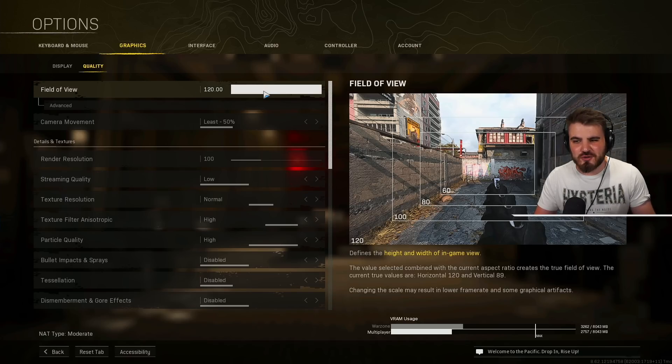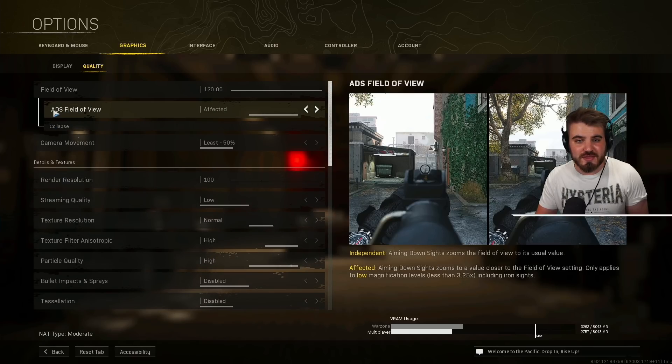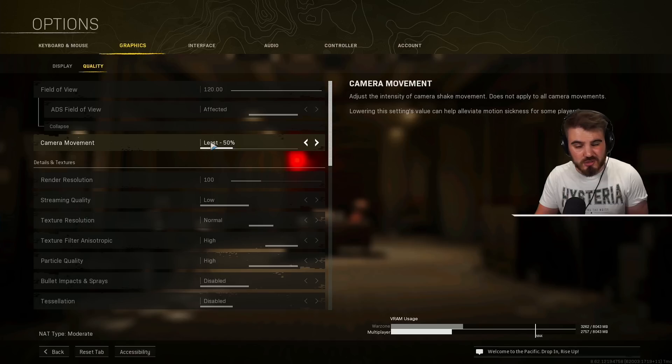Moving to quality: field of view — set this to 120 to get the maximum vision possible, although there are situations where you might want to turn this down. Click advanced and set ADS field of view to affected. Camera movement: set this to least, to reduce the amount of camera shake in the game.